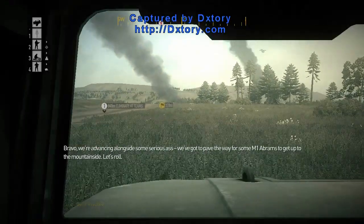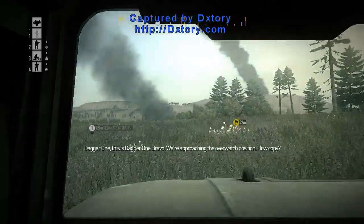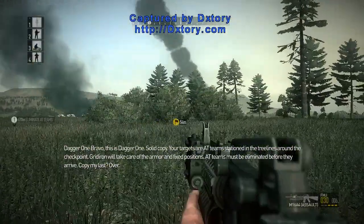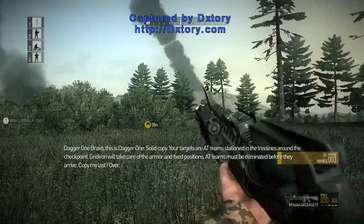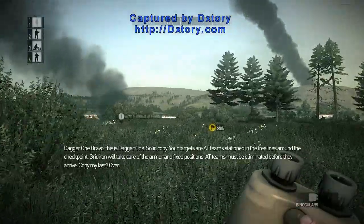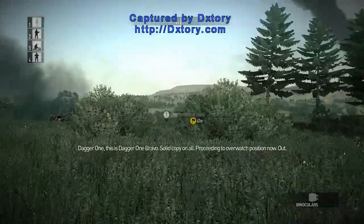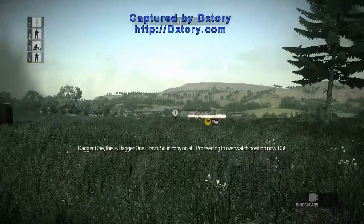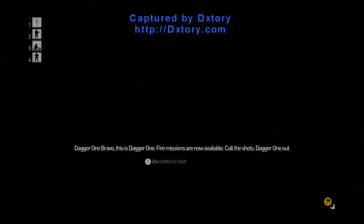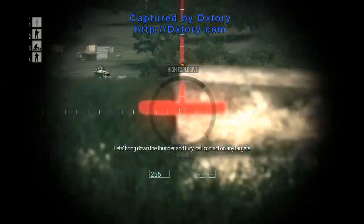Bravo, we're advancing alongside some serious assets. We've got M1 Abrams to get up the mountainside. Let's roll. Dagger 1, this is Dagger 1 Bravo. You're approaching the overwatch position. How copy? Solid copy. Your targets are AT teams stationed in the tree lines around the checkpoint. Gridiron will take care of the armor in fixed positions. AT teams must be eliminated before they arrive. Copy my last. Over. Dagger 1 Bravo, solid copy on all. Proceeding to overwatch position now. Out. Fire missions are now available. Call the shots. Dagger 1, out. Let's bring down the thunder and fury. Call contacts on any targets. These guys have no idea what's about to hit them.